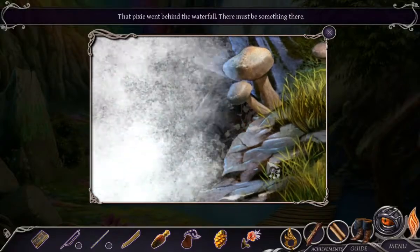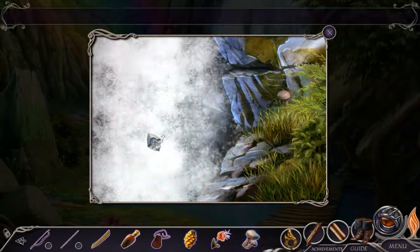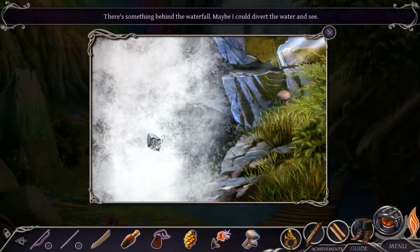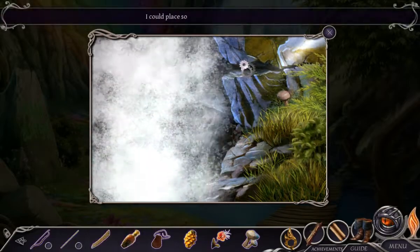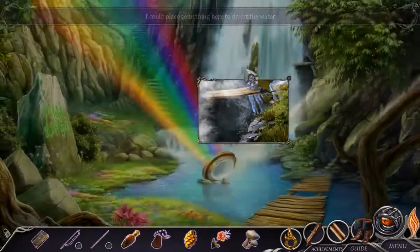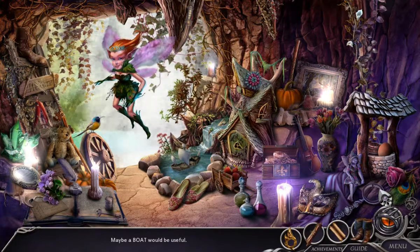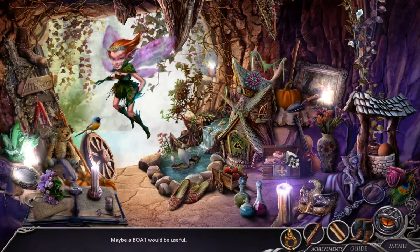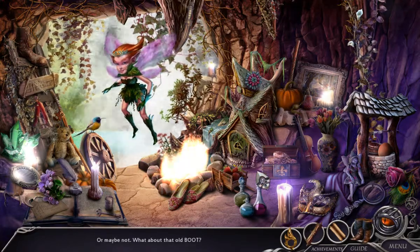The pixie went by the waterfall — there must be something there. Maybe I could divert the water and see what's behind this waterfall. The pixie says: 'We're so grateful that you saved our tree. I'd like to repay you — here, why don't you check my stash for something good? Maybe a boat would be useful.' Okay, or maybe not. How about that old boot?